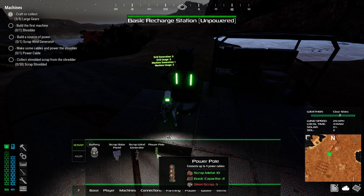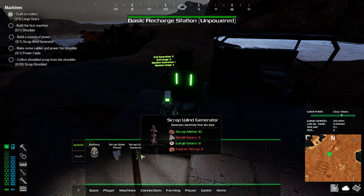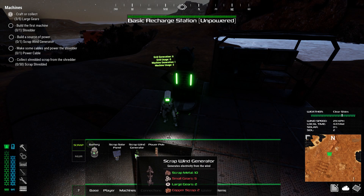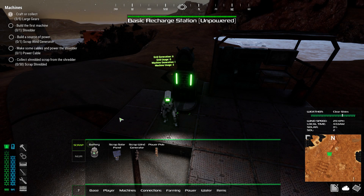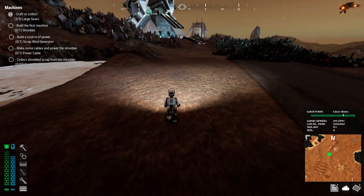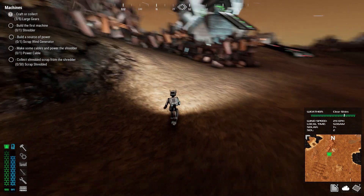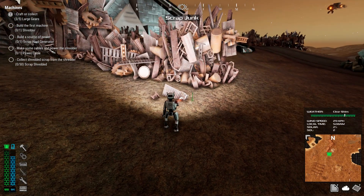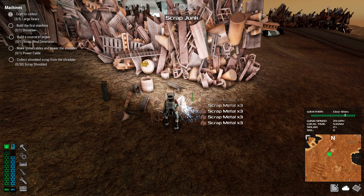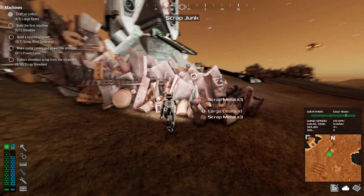We have a power pole — must be power in and power out. I'm hoping maybe it's two in and two out. We're going to want to do solar, get a couple batteries, and get some wind generation going. For wind we need five gears and some more copper scrap. Let's run up and grab some more copper scrap — I think we can craft the gears.